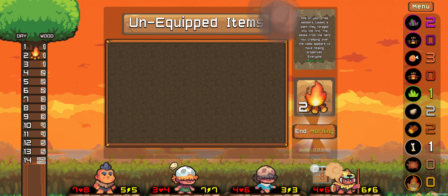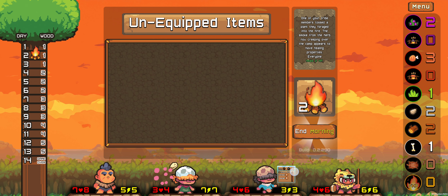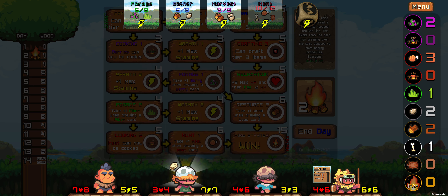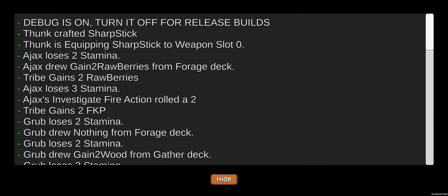Morning phase — nothing really different. You can still drag your items, unequip them, trade with other characters, all that fun stuff. But I think that does it for most of the changes.